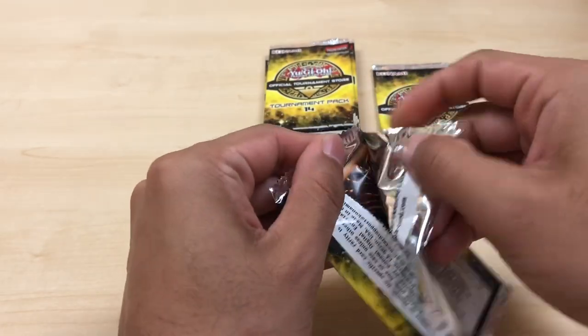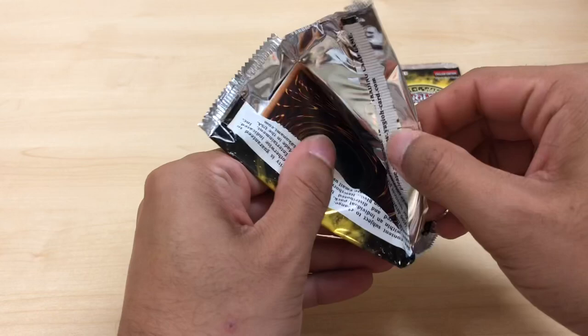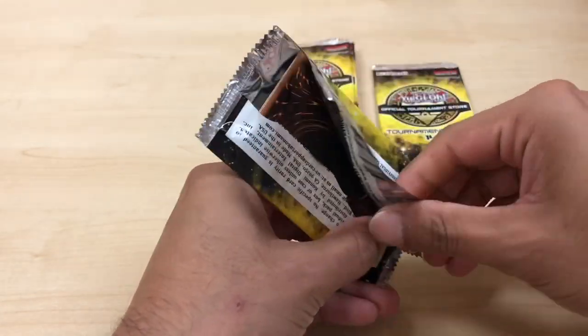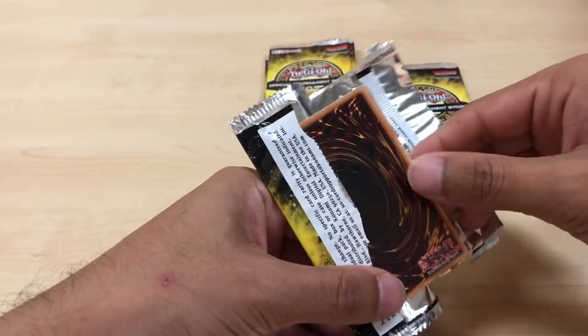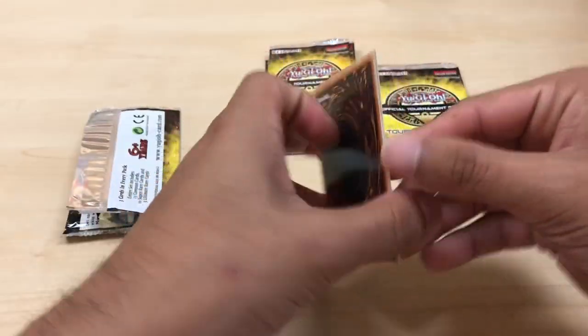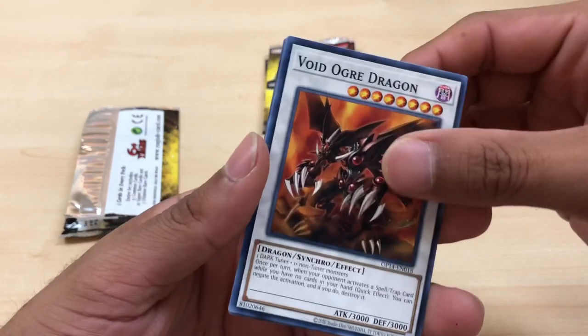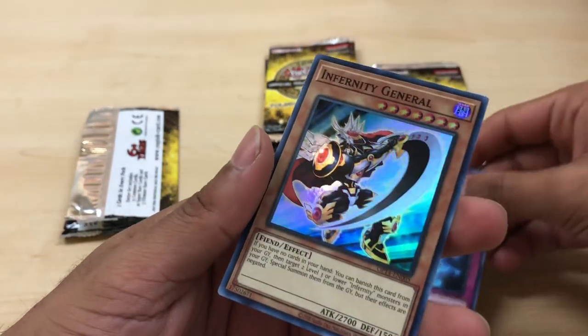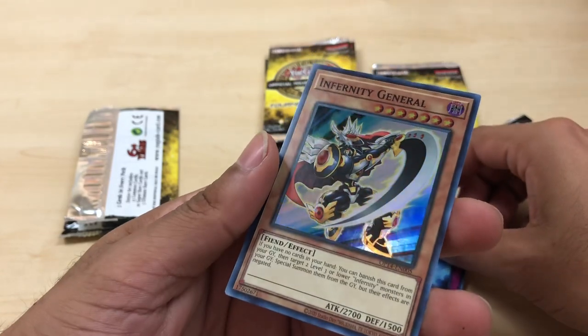Let me know what videos you guys want to see next week. I want to get some new products or older products in here and open them on the channel. Void Ogre Dragon, Phantom Knights of Shade Brigadine, and Infernity General for our Super — third Super.